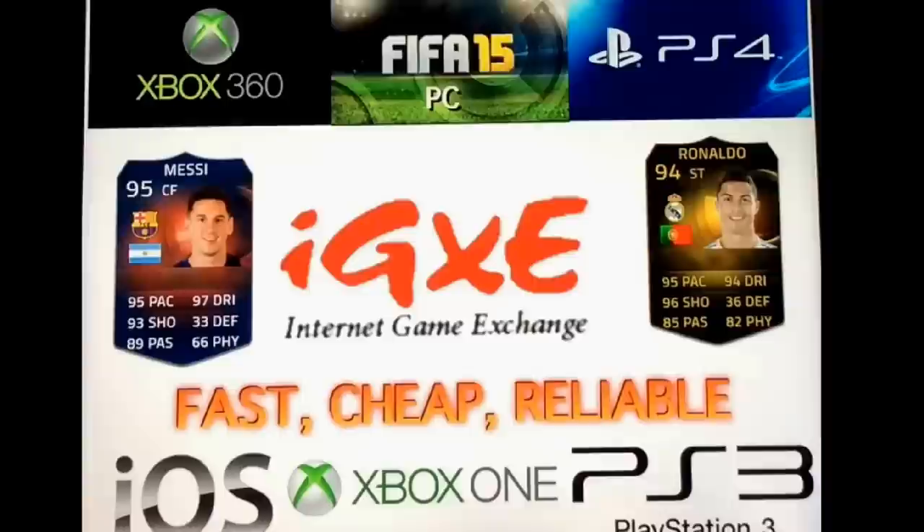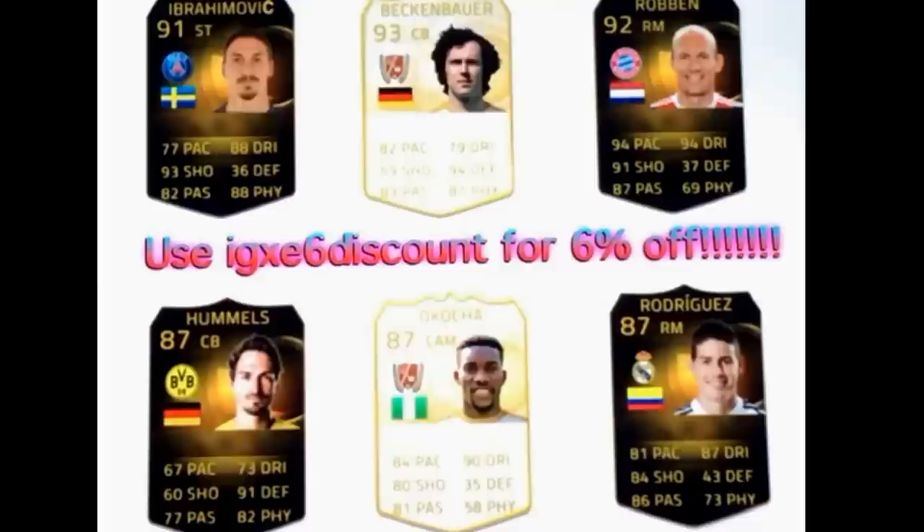If you want some cheap and reliable Ultimate Team Coins, I'll put a link to iJaxe.com in the description. Don't forget to use the discount code iJaxe6 for 6% off, unlike any other website.